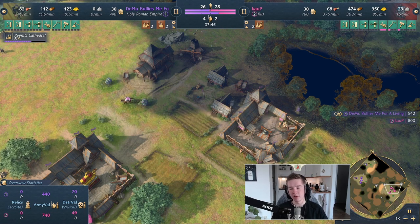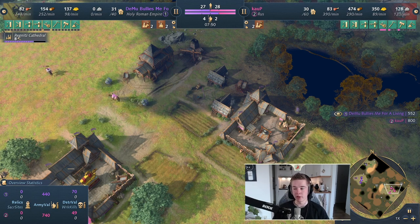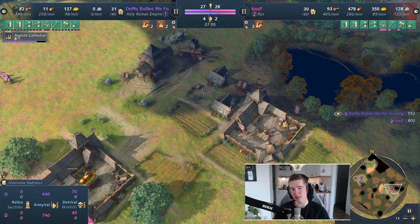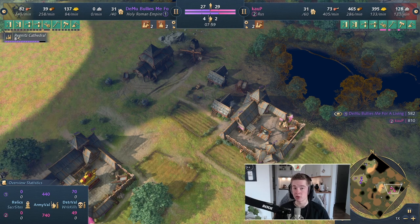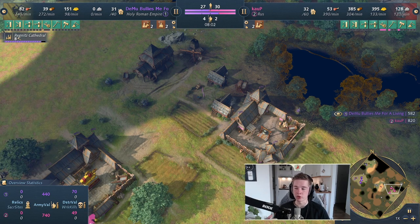A bonus tip: if you're in feudal, this goes with scouting — if, for example, the HRE has 5 or 6 on gold, then you can be pretty sure it's going to be a fast castle. These are things that you can use to your advantage and expose your opponent in order to maximize your effectiveness.